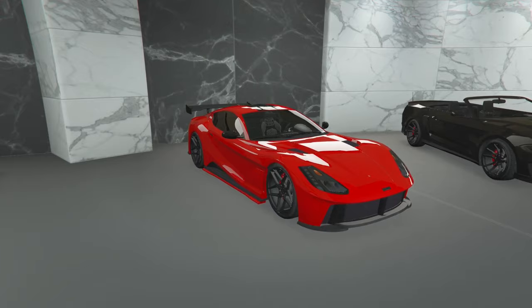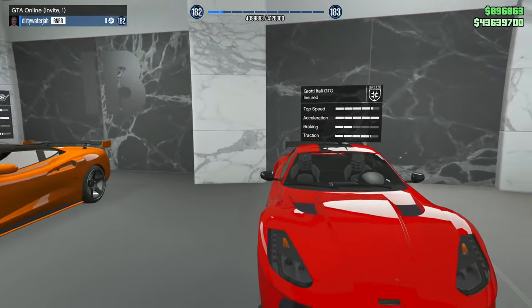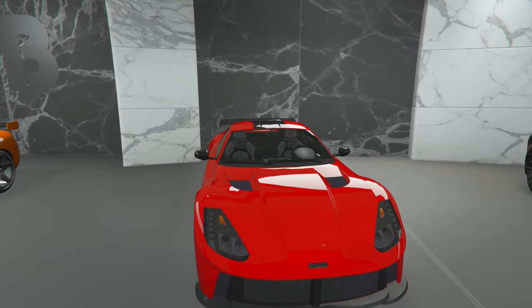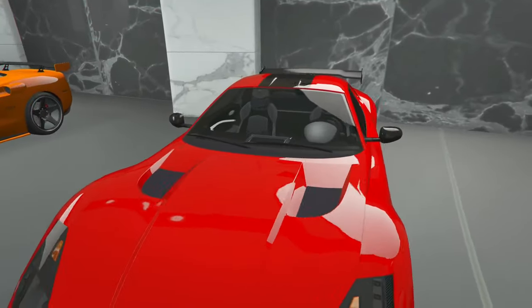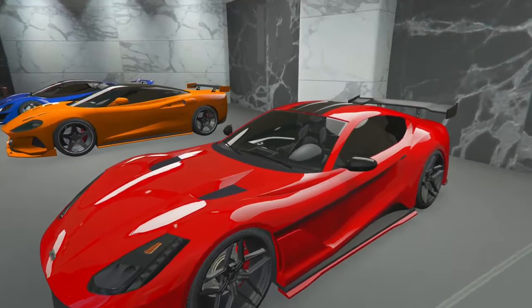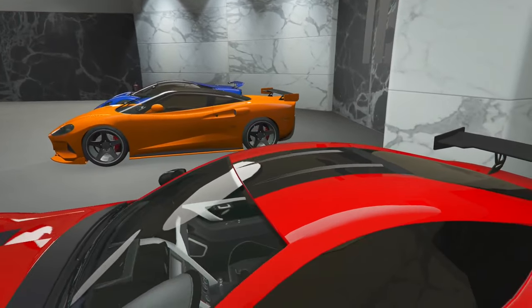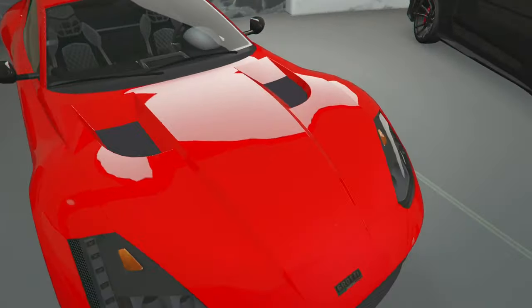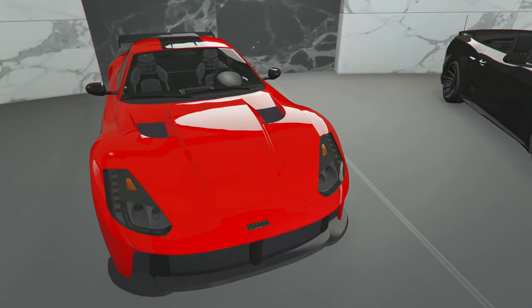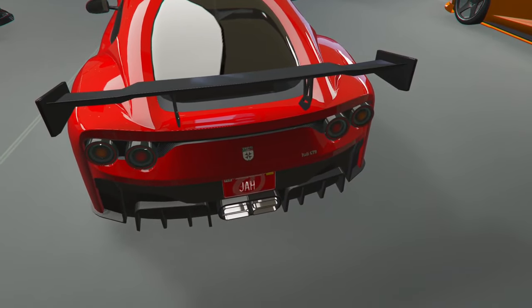I put it in the color it's supposed to be in. I was going to go other colors, but this color is supposed to be on this — the classic Ferrari. We got the Itali GTO, basically people's favorite car. I didn't change the interior, but besides that everything else looks so crazy. Black, little black stripe on the top, red — just red and black everything. I put these two vents in there. And then the all black spoiler with my tag. You already know the vibes.